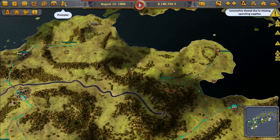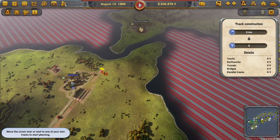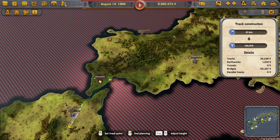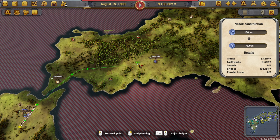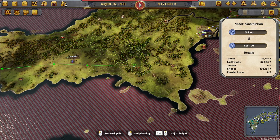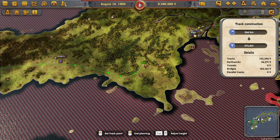That will allow me to just get rid of it and put down steel here instead, which should actually be quite good. And then we can go all the way up the coastline. I'm not going to connect to anything else. I did notice that there is literally one year for us to do this.